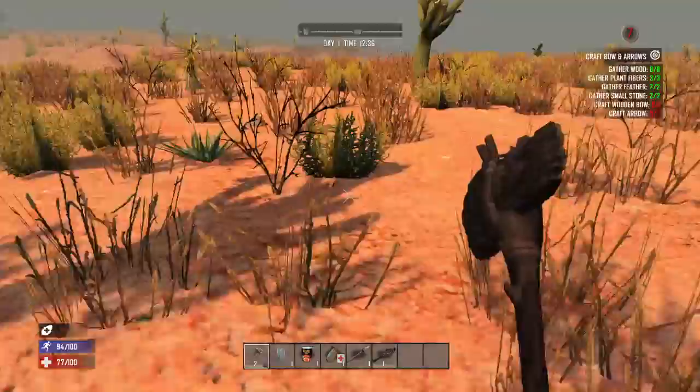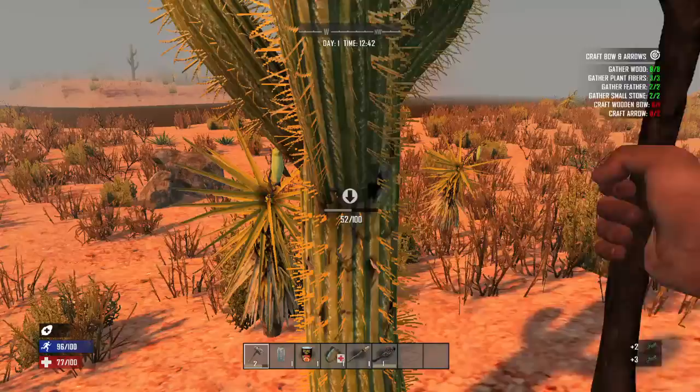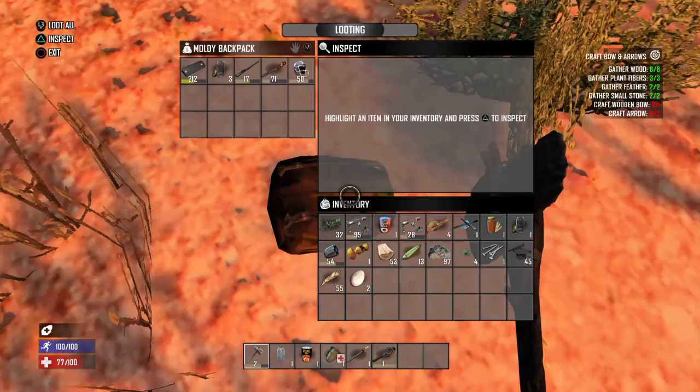We're gonna come in here just a little bit further, look for some more birds nests on the ground, get some more yucca fruits and some cactus. We got a river over here to our west — that's gonna be nice. Once we start crafting some glass jars, we'll be able to fill them up and cook them up.